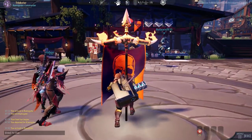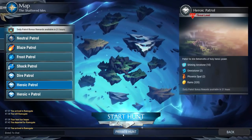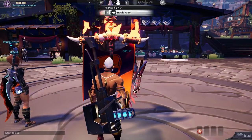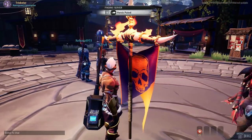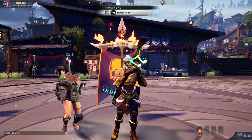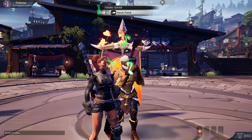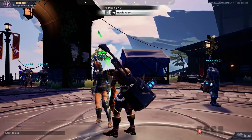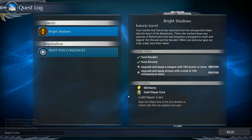Those are the five types of cells: defense, power, utility, mobility, and technique. Depending on the build you're going for, check the slots and icons on different armor pieces and weapons to ensure they match the cell type you want to use — that way you can select the right gear to make your build.